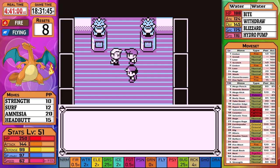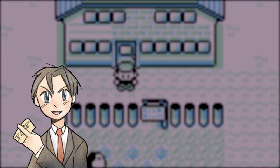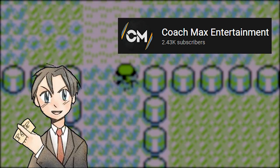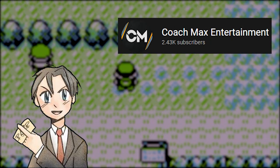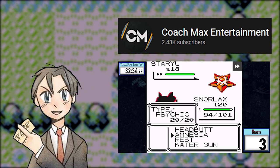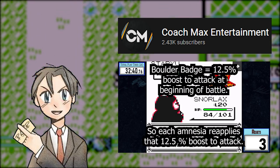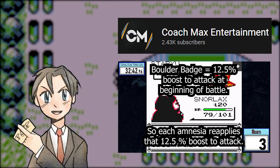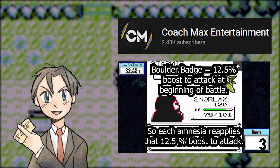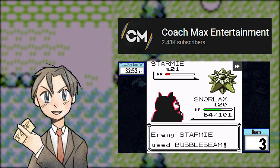After this run I wasn't really happy with my performance at 4:41, so I start making a list of what Pokemon I think are good and what stats will be helpful for the next run. Today's creator shoutout is CoachMaxEntertainment — he does videos in almost the same format that I do and I very much enjoy them. Here's a short clip from his most recent video. The badge boost glitch occurs when a Pokemon is affected by a stat-changing move — it reapplies the 12.5% boost given by badges to stats. So even though Amnesia raises Special, it was reapplying that small boost to Attack. By raising Special, it also makes Starmie's Bubble Beam and Water Gun less effective.